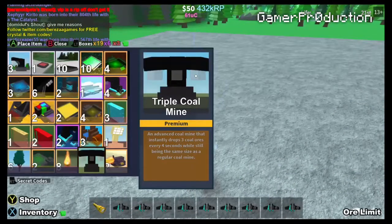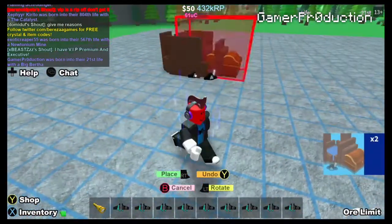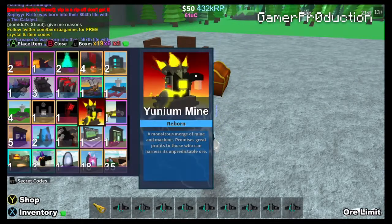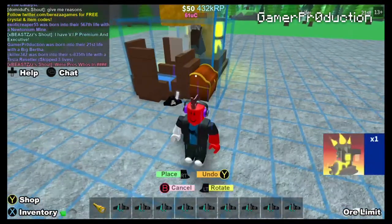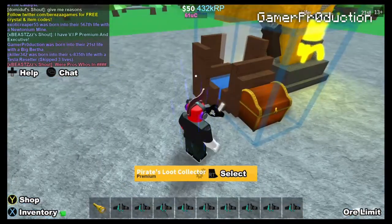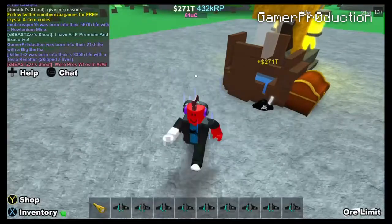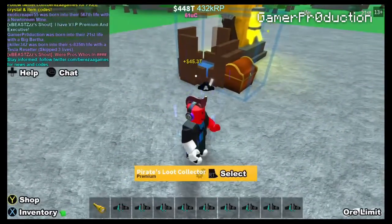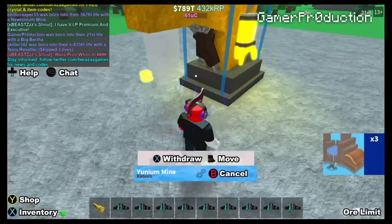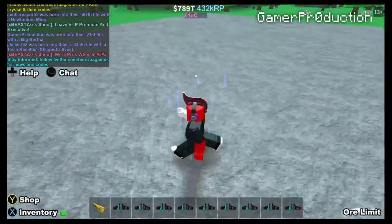Hey guys, once again it's Game of Productions on Miners Haven. We're gonna show you how to use the bull mine today. As you can see in the video, you want to actually get some money here — once you get the money, you can just take it away and then you want to go to the shop.